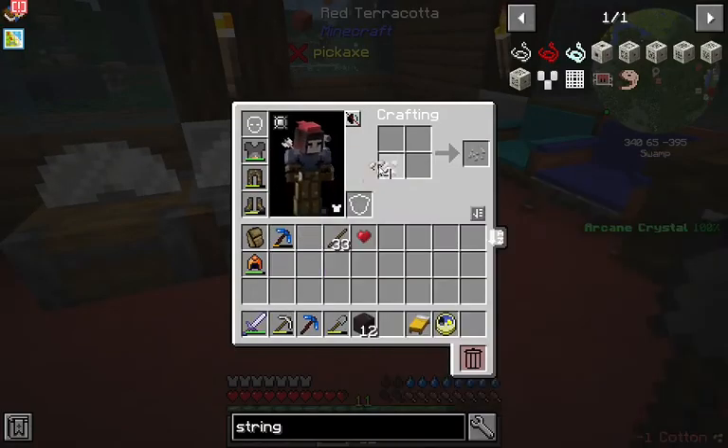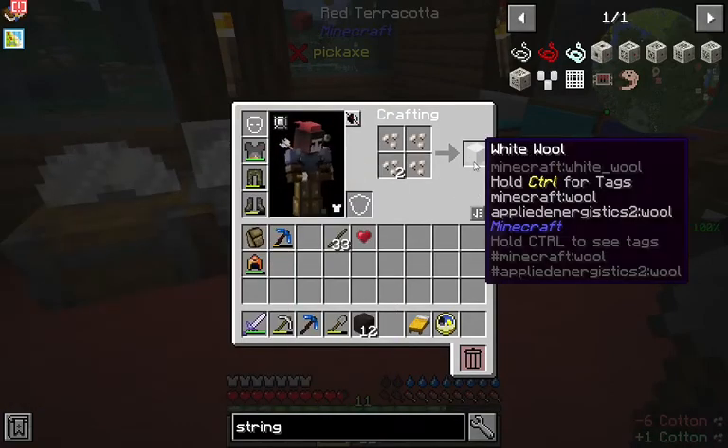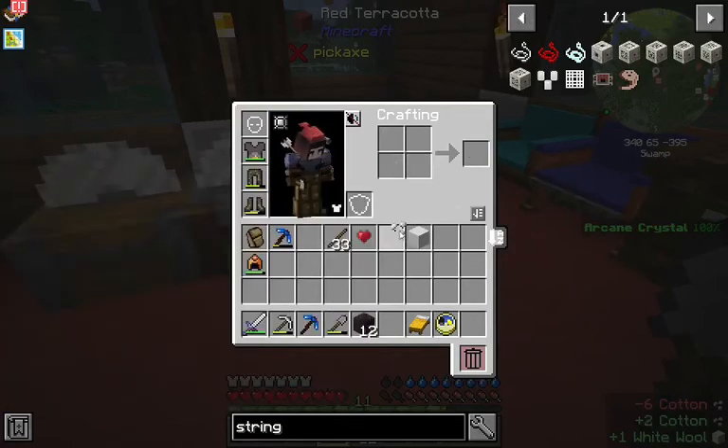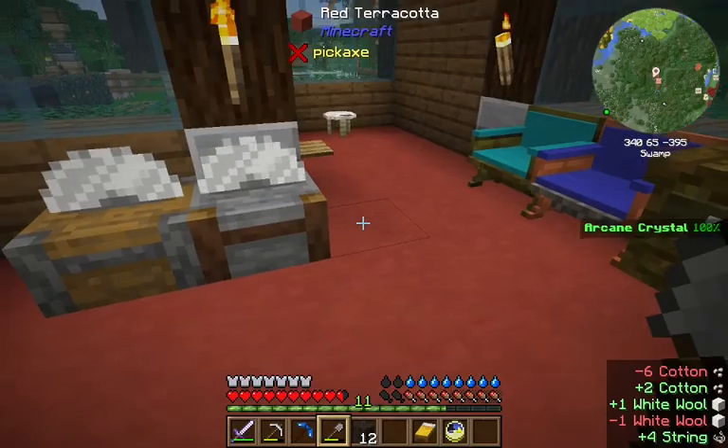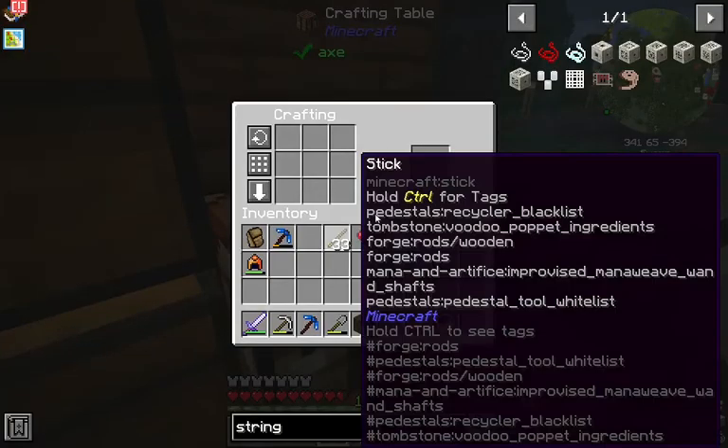I think we have a source to our ranged weapon problem. Four cotton will get you one wool, and one wool will apparently get you four strings. That's a pretty good deal.